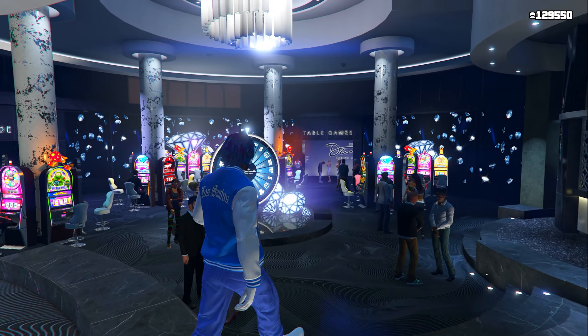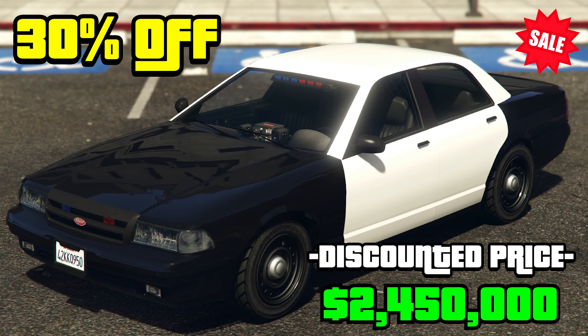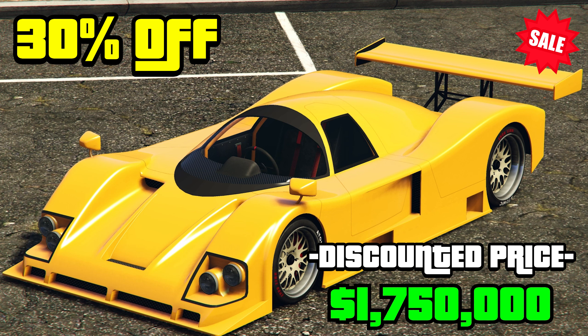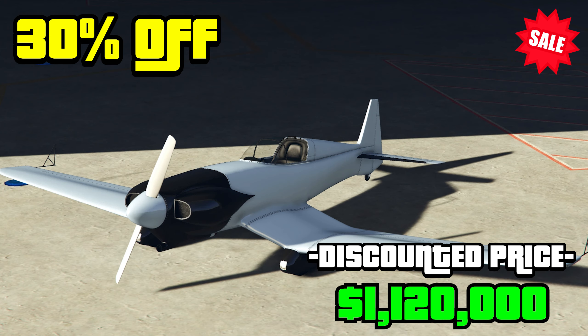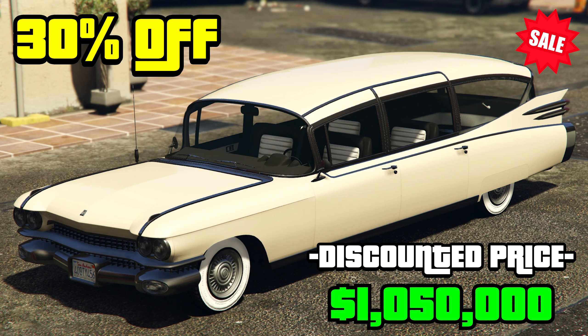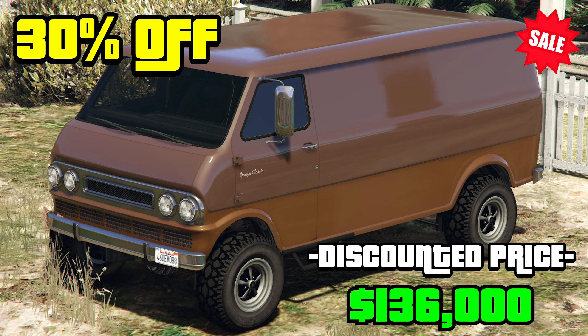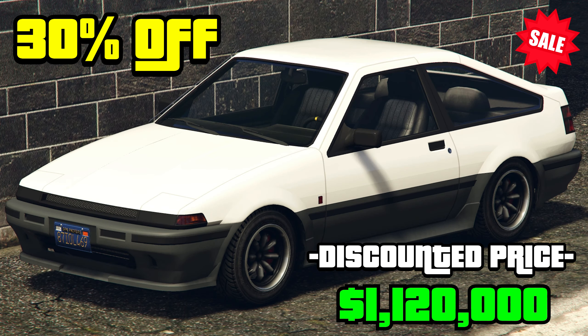Getting into sales, on 30% off we are going to have the Vapid Stenier LE Cruiser, the Anis S80RR, the Ocelot XA21, the Buckingham Alpha Z1, the Ubermach Rebla GTS, the Albany Brigham, the Bravado Yuga Classic 4x4, the Declassé Granger 3600LX, and also the Karin Fudo GTX.